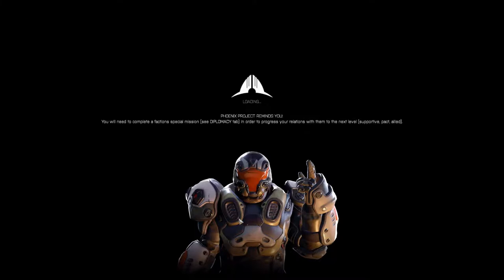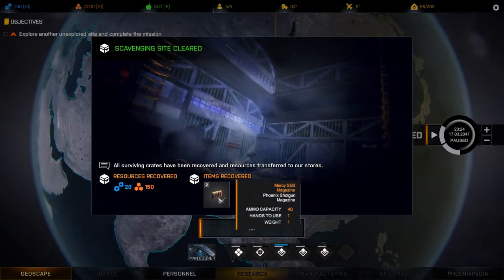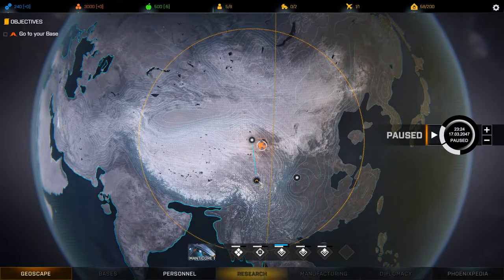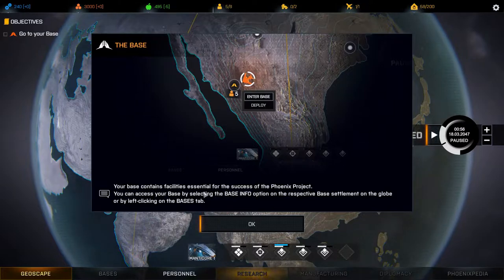Let's go back to the geoscape. We got 20 and 150, and we recovered some items as well — very good. After every battle, soldiers lose stamina. When stamina reaches 20 or less the soldier will suffer an action point penalty in the next battle. To rest and heal injuries you need to send your soldiers back to your base and leave them there — it takes time to rest or heal.